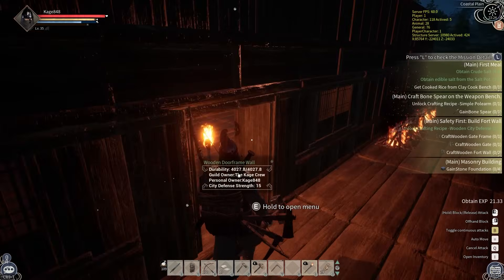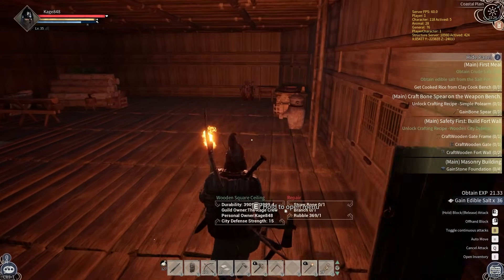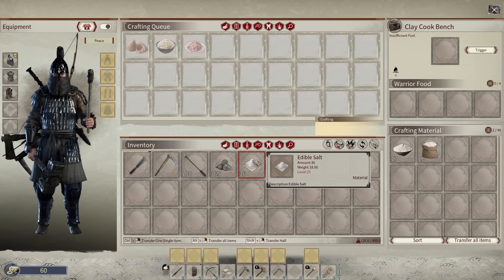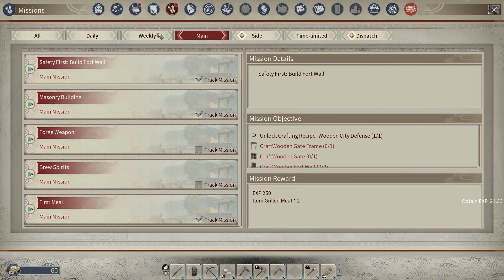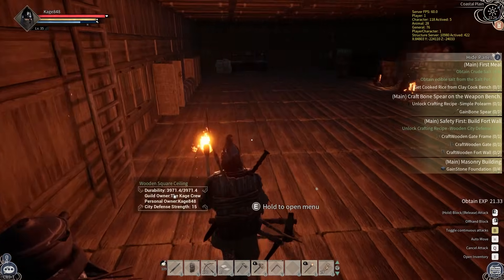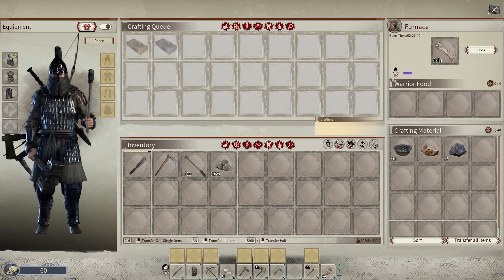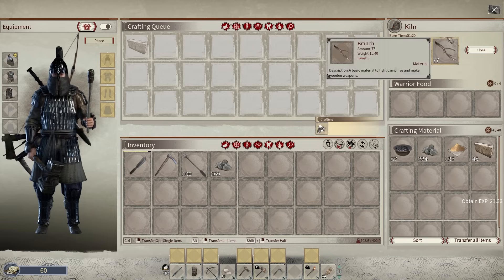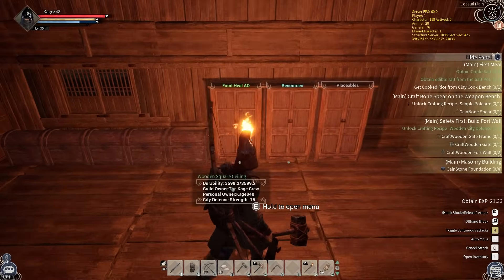Let's go grab some edible salt — I only have 36, I'll sneak over and grab more at some point. How much of this stuff am I supposed to make for this quest? I don't want to make more than I need because if it goes bad I don't get the benefits. Let's take a look — just one, okay. For cooking, you can't always use grass — when I put grass in here it only has 100 heat, and you need more than 100 heat to cook stuff, so I had to use sticks.